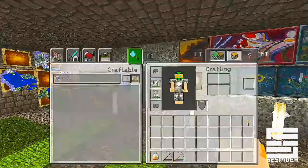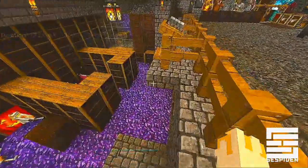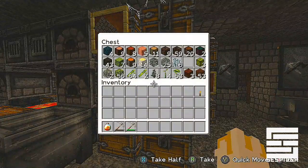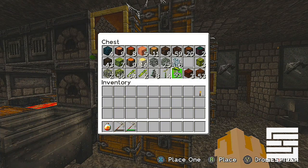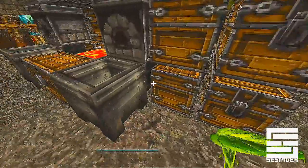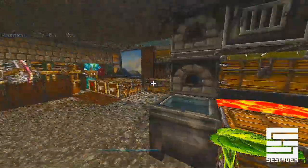So this glitch is pretty simple. You need big drip leaf — I have at least one of them. All you need is one, really. You also need some dirt, which is in this box. Yep, dirt and levers.